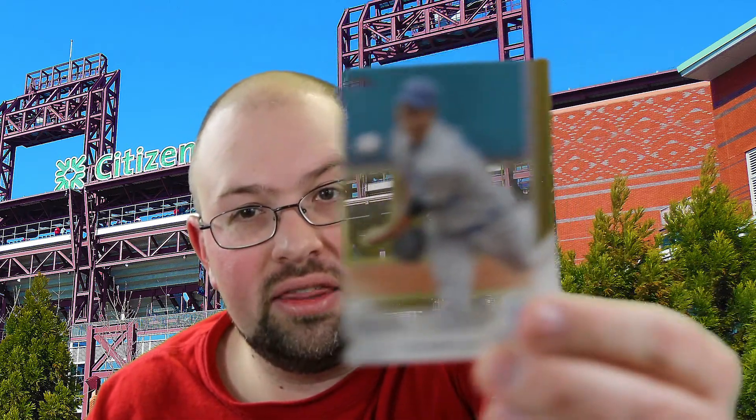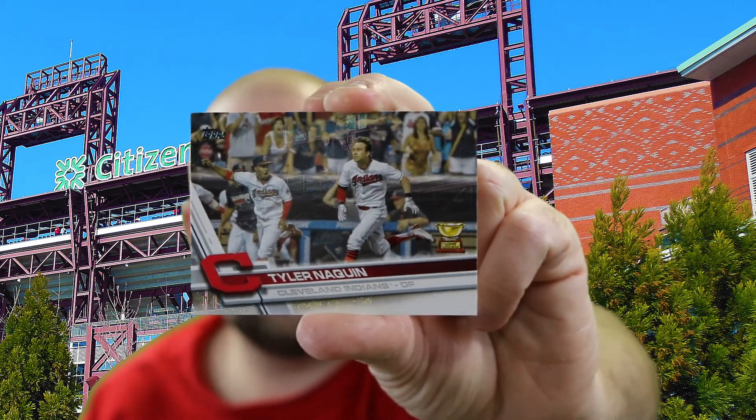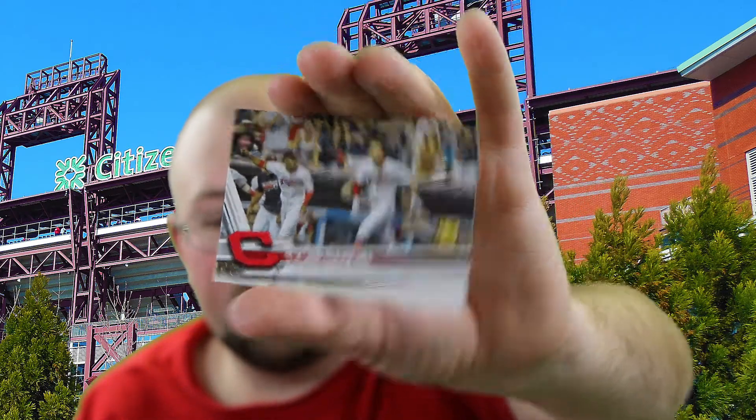I want to thank you guys for joining me for this box of 2017 Topps cards — definitely a fun little break. They have some stuff like this Father's Day card. I'm definitely looking forward to baseball season. Tyler Naquin — that's awesome. He had that walk-off inside-the-park home run, one of the really exciting moments from the regular season. Really good young player.